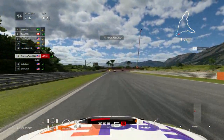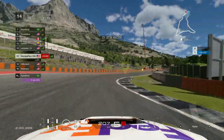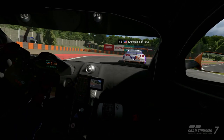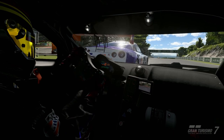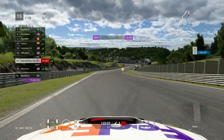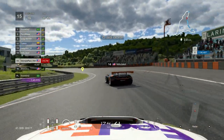Yellowjacket is actually right behind me doing a really good job of keeping up. Going into their perspective on this right-hander, they get it really nice. I have it a little all sorts of wrong and they managed to pass me. I didn't want to fight it before the S's so I lifted up — we live to fight another day.